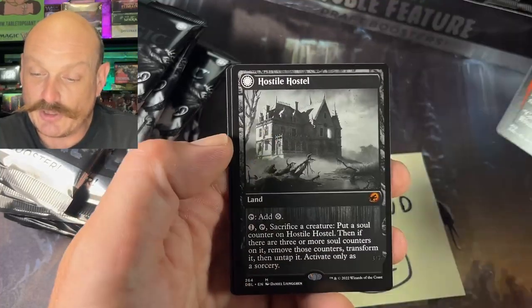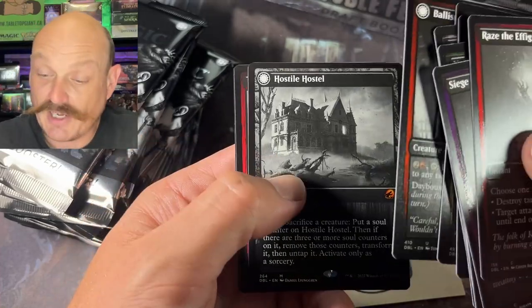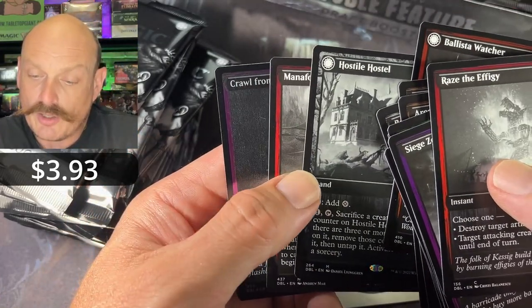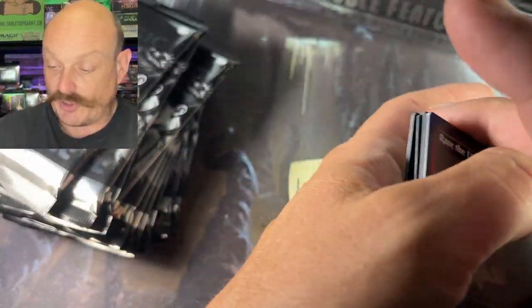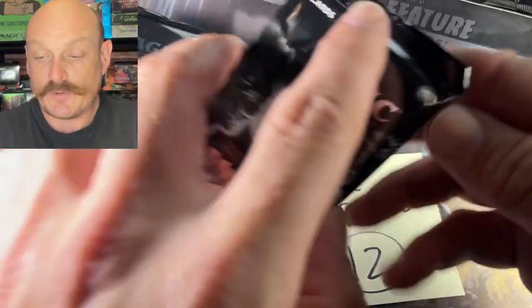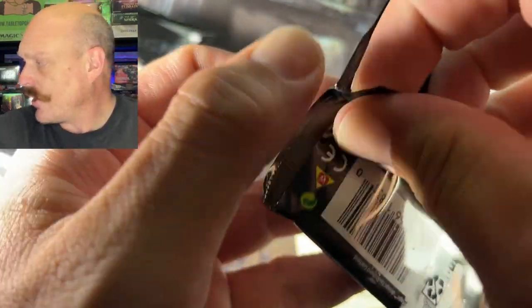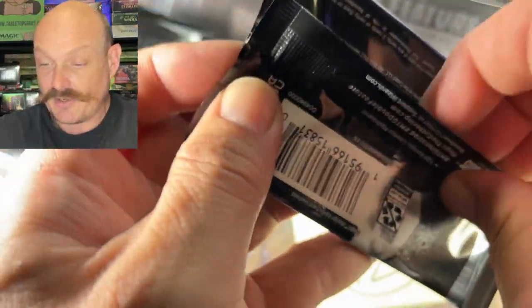Ballista Washer — oh, the Hostile Hostel! Isn't that Dracula's place? That was a double mythic pack, that was super cool. All right, it was a good start. It was Castle Dracula, right? Or maybe it wasn't — maybe it was the other land from the other set. I'm thinking of Midnight Hunt. Yeah, Countvokula — the Creeping Inn.